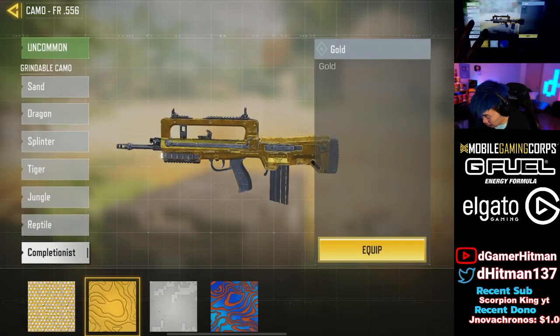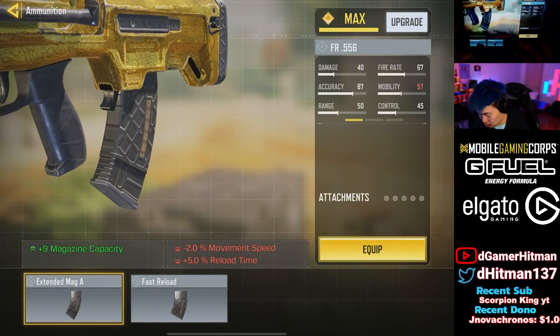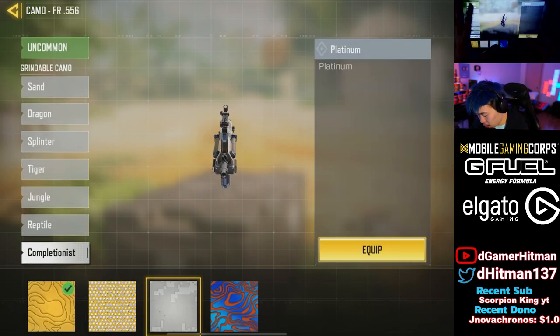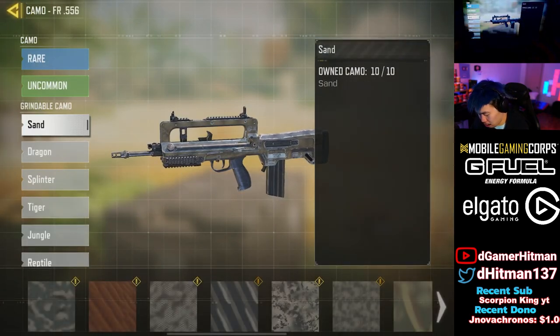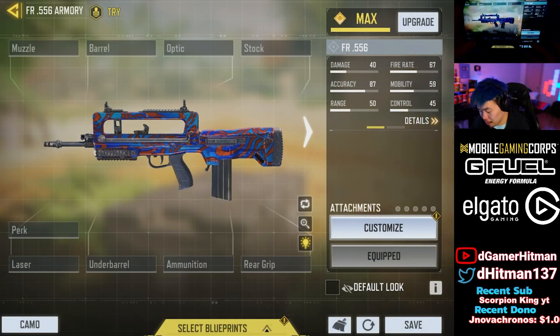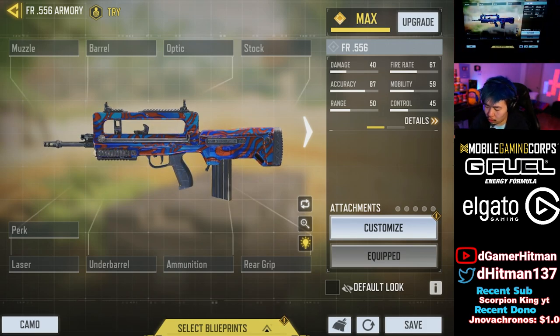Now we can equip it - I'll show you guys how it looks. Gold looks like that - pretty nice, not gonna lie, pretty clean. You can rotate it. If you add the magazine I think it's gonna look not golden - that's actually shocking, kind of whack. But still, gold is not bad at all. Platinum is always meh to be honest, not too great. And we have the Damascus - here you go, this is how it looks. Not too great but not too terrible honestly.